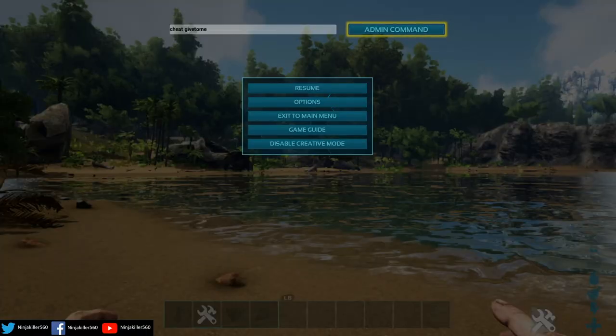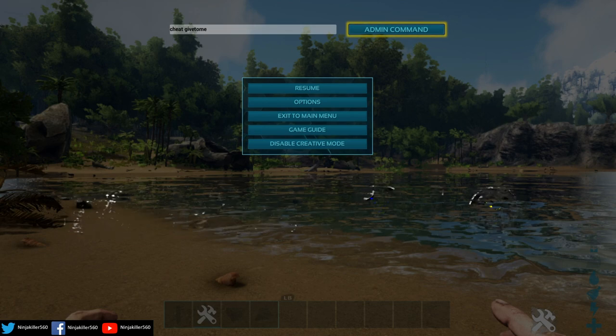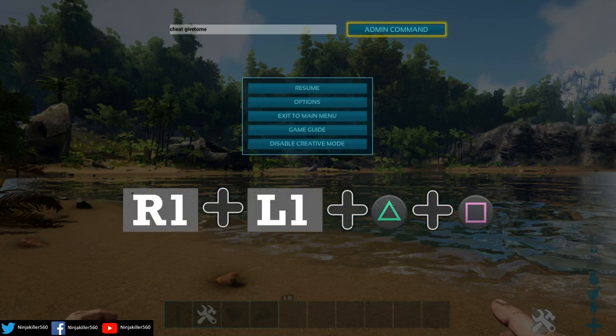For console players, you'll first need to open up the start menu. If you're on Xbox, you need to press LB, RB, X, and Y at the exact same time to open up the command bar. For PS4, it is L1, R1, Triangle, and Square.